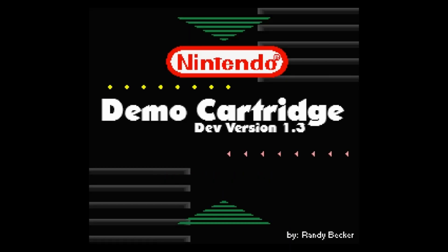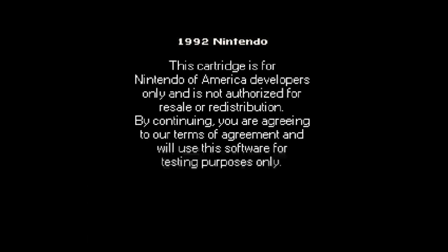So, we got a Nintendo demo cartridge. This is dev version 1.3. Right now it looks kind of crappy — I guess because it's not finished. We got the Mario start screen, a 1992 Nintendo copyright, and it says this cartridge is for Nintendo of America developers only and is not authorized for resale or redistribution. I guess nobody's really played this before. I didn't even know this existed or that anybody had any ROMs of this — somebody actually put this into a program. We're gonna see what they were working on and where they were at various points.